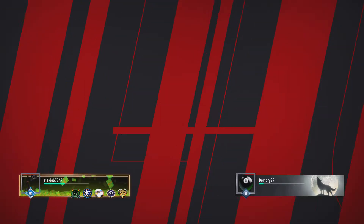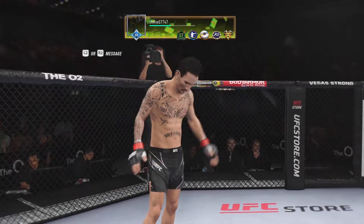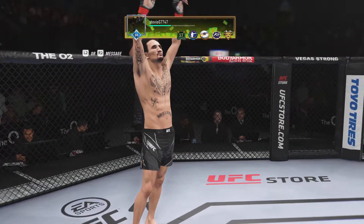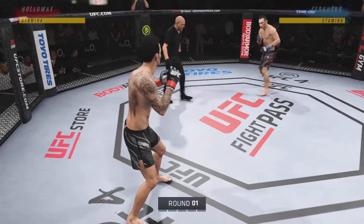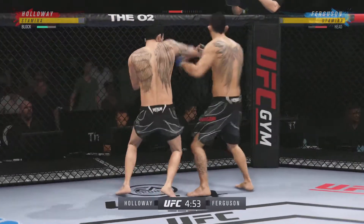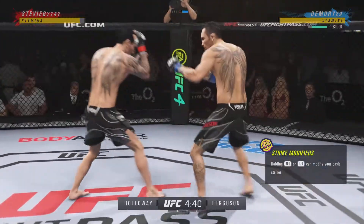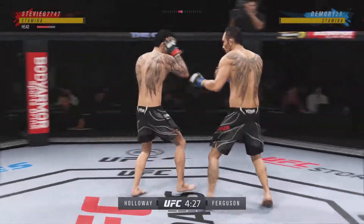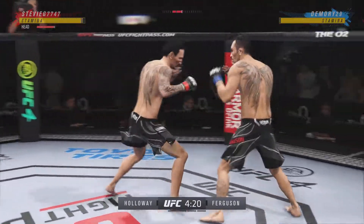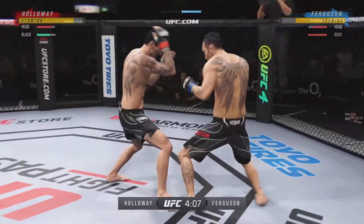Here we go with round one, and Tony Ferguson. When you are facing a submission specialist like this as a striker, you have got to avoid the canvas at all costs. If the striker gets taken down, he needs to make sure the only thought is to get back to his feet. Whether the submission specialist goes to his back or is on top, you've got to make plan number one getting back standing and getting back to your space. If not, you're gonna find yourself tapping and wondering why you engaged him in this game.